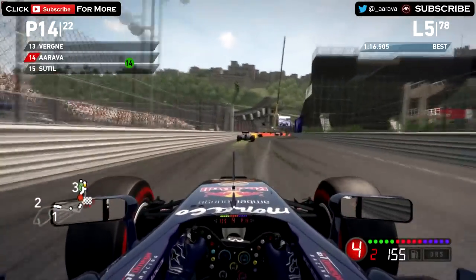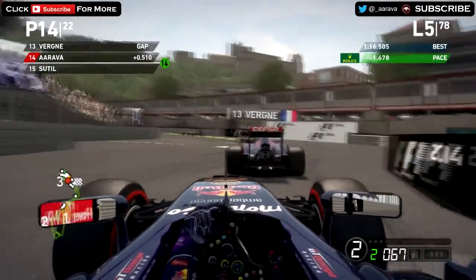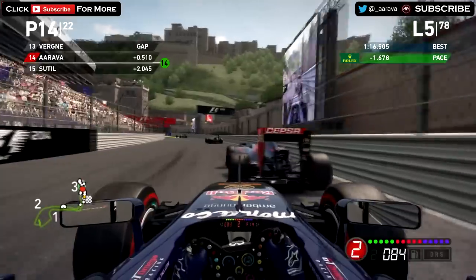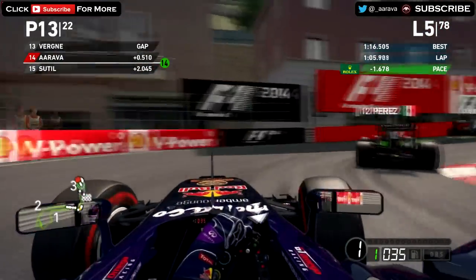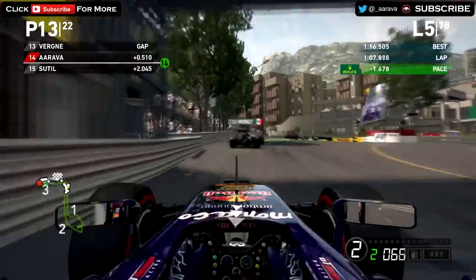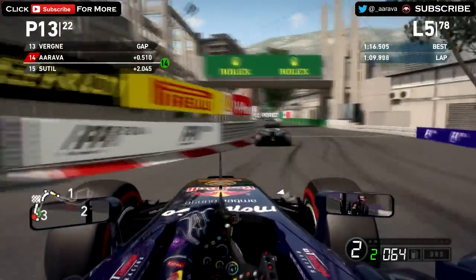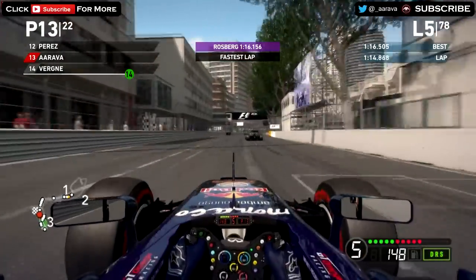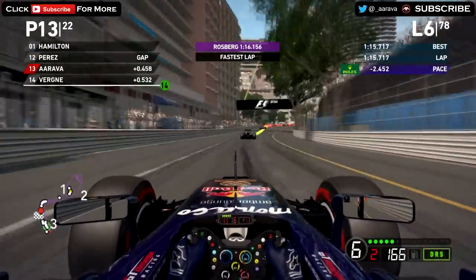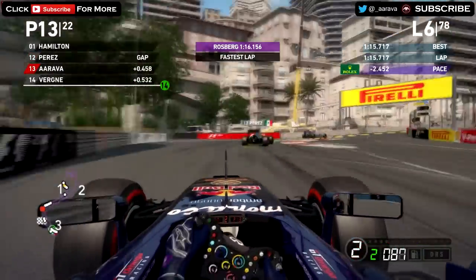Now onto lap 5, behind Vergne in the sister Red Bull team on the Toro Rosso car. Right up his gearbox — going to make another move down the inside at Rascasse. Got very close to the wall on the right-hand side, kind of dancing with the barriers, as the saying is — and into Rascasse for P13 there on Vergne in his Toro Rosso.